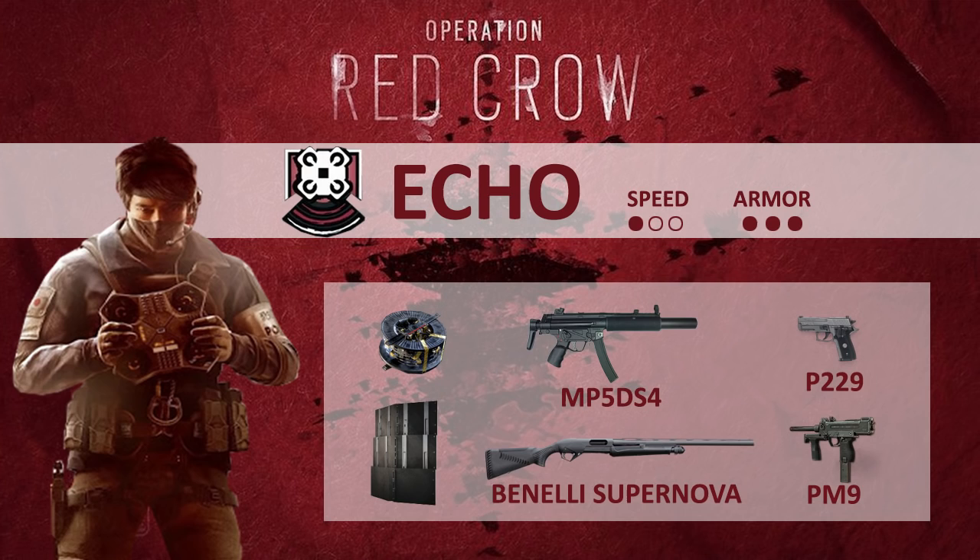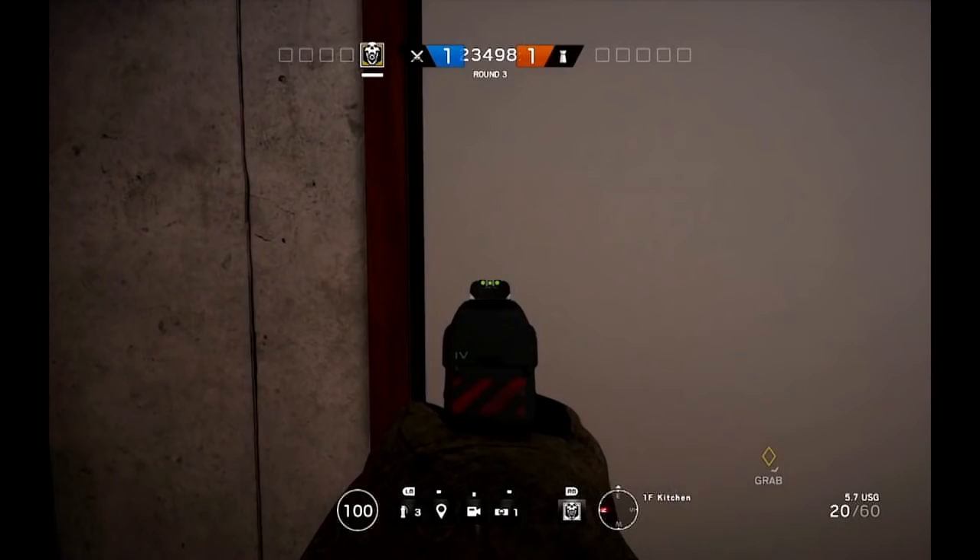In his loadout: no nitro cell, only barbed wire and deployable shield. He will have a MP5 SD, which is a variation of Rook and Doc's MP5, but compact — probably with a higher fire rate, like Bandit's MP7, with a little bit of recoil and less damage. He also will have the Benelli Supernova pump-action shotgun, a P229 pistol, and the SMG PM9 with no ACOG available.